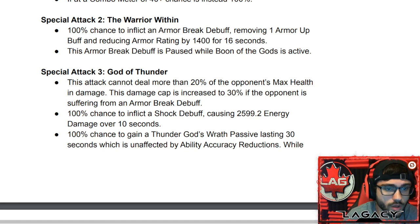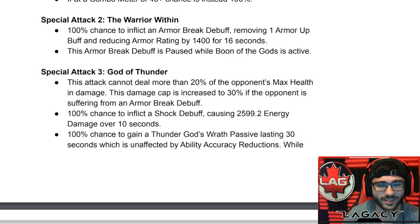Special 3 — God of Thunder: this attack cannot deal more than 20% of the opponent's max health, which is kind of a weird cap for a Special 3. However, if the opponent is suffering from an armor break debuff, that damage cap is increased to 30%, which I guess is better. It also has a 100% chance to inflict a shock debuff dealing 2,600 energy damage over 10 seconds.